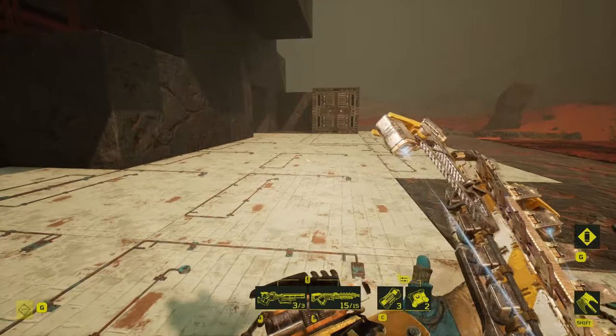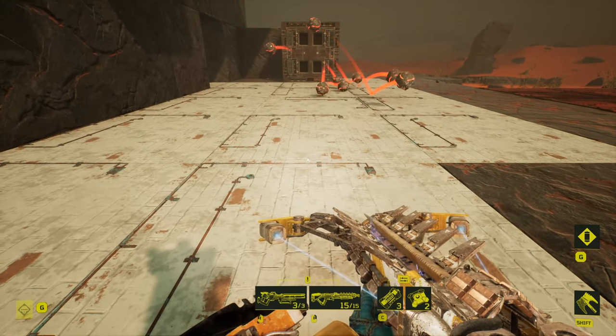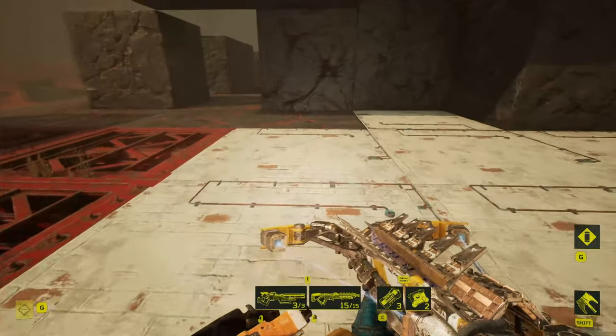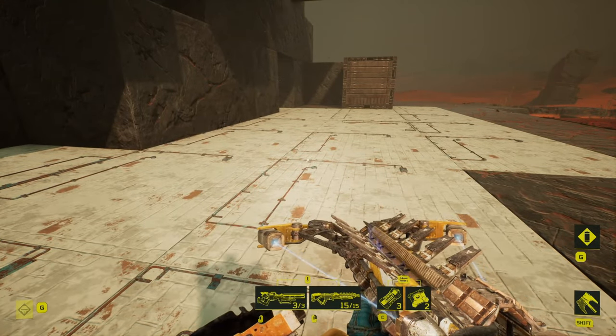When placed horizontally, the Bomb Ejector Trap is lethal out to about five and a half blocks of range. So if I stand here, you can see I was going to get hit. At about five and a half blocks range, I will be perfectly safe from that horizontal Bomb Ejector.